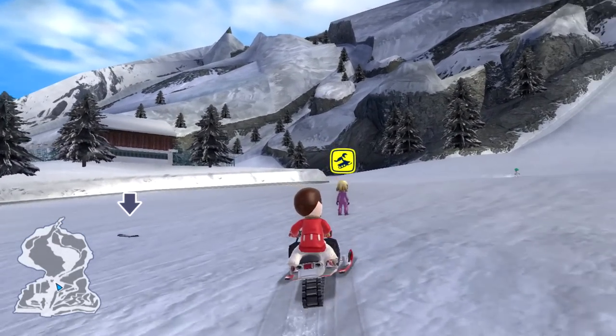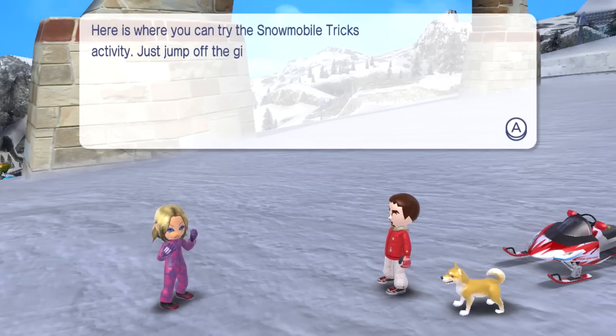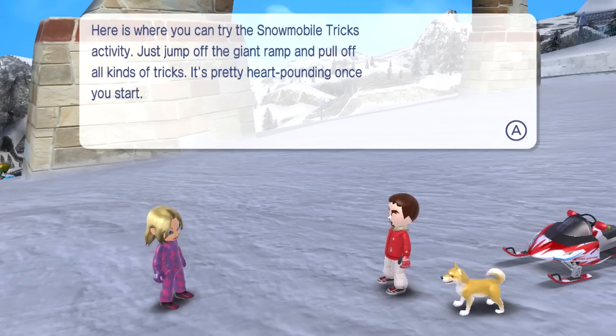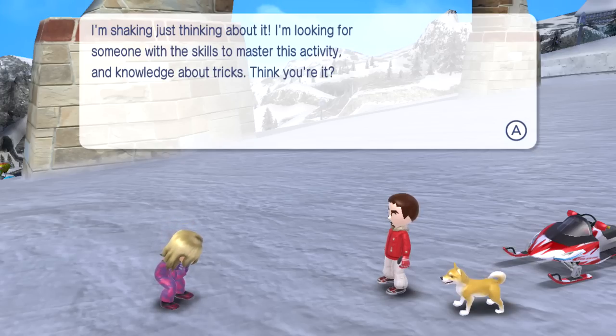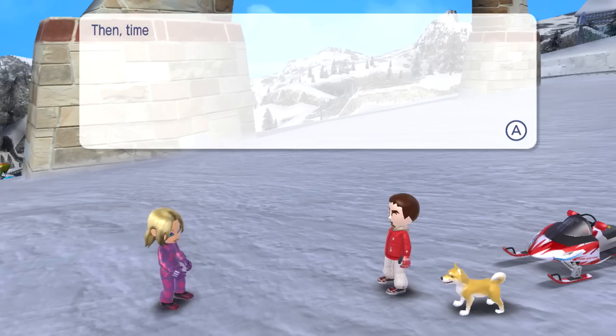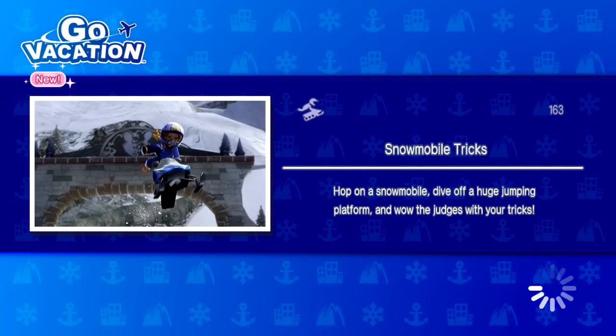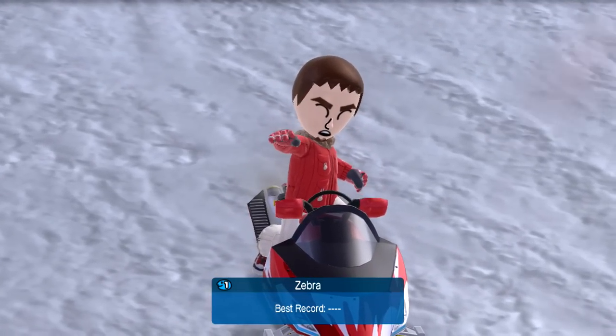Here's where you can try the snowmobile tricks activity. Just jump off the giant ramp and pull off all kinds of tricks. It's pretty hard once you start. I'm looking for someone with the skills to master this activity and knowledge about tricks. Then time to get started - let's see how you pull off the tricks. Snowmobile tricks - hop on a snowmobile, dive off a huge jumping platform, and wow the judges with your tricks.